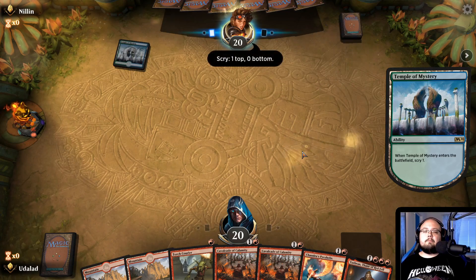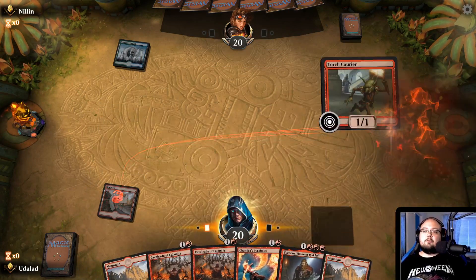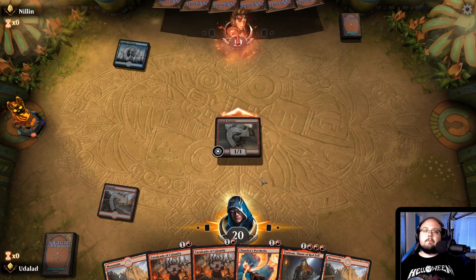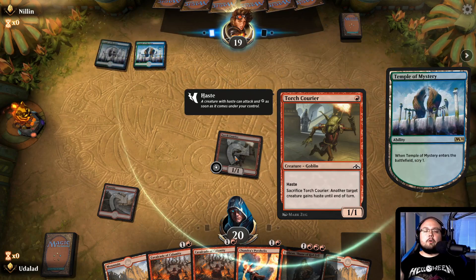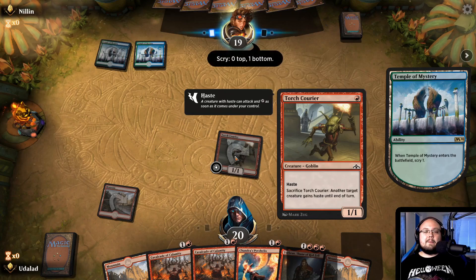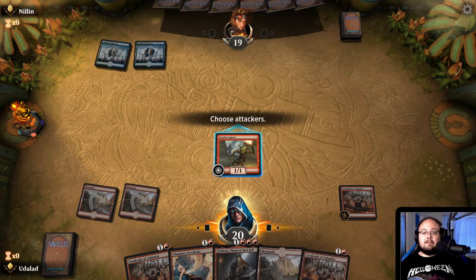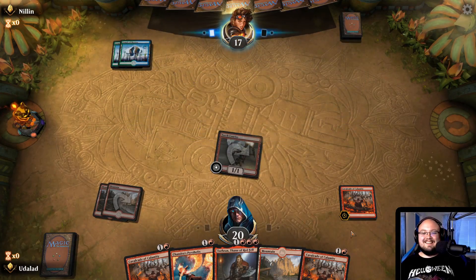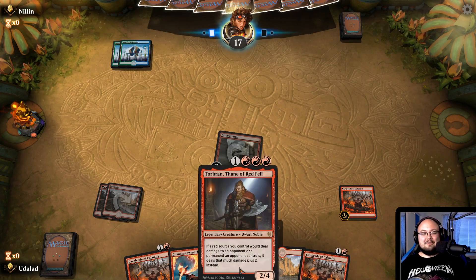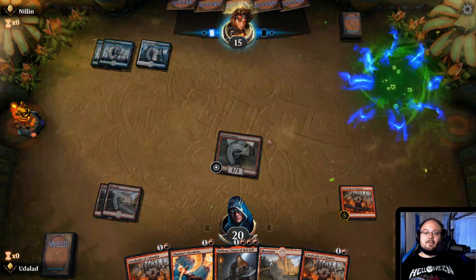Temple of Mystery. And let's play the Torch Courier — I always think Carrier for some reason, maybe because he's carrying a torch. Oh my god, this might actually be insane. If we can get all the Cavalcades out and then Torbran — the damage that we will deal is actually crazy.